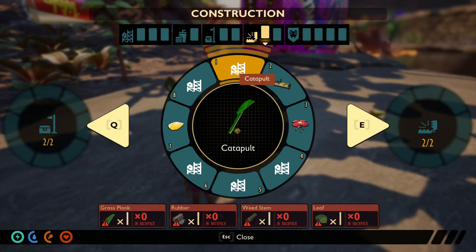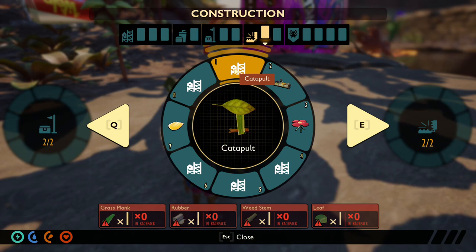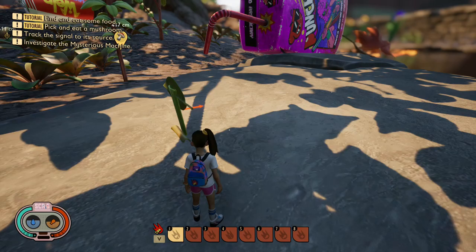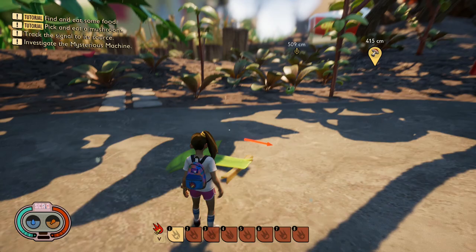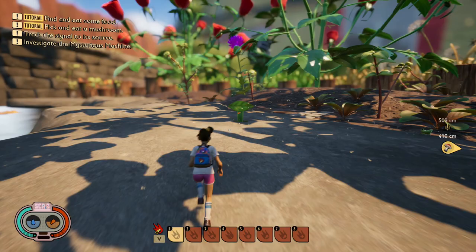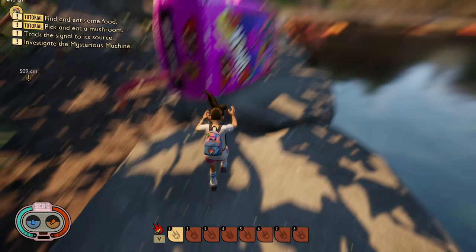Now we have some more exciting building options — new traps. First up we have the catapult, which as you can imagine catapults things. It is made with a grass plank, rubber, a weed stem, and a leaf. The leaf will be a new building material just like grass planks and weed stems. The catapult is wound back and stepping on it sends you up into the air — albeit not by that much — and yes, it can be used on insects too.